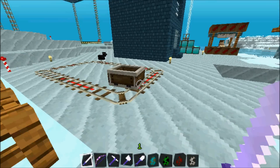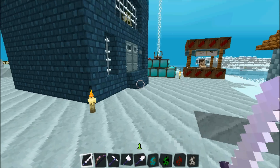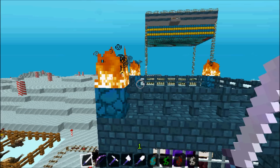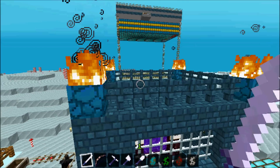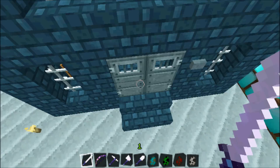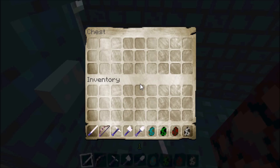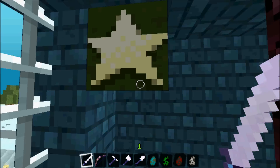Over here we have Sir Kluxalot who's not in his mine cart, but yeah, that's your mine cart. Over here you have your nether brick, nether rack with its fire, and of course the signature JollyCraft swirls for smoke, and nether brick fence. Let's head through these iron doors and go to the Nether.